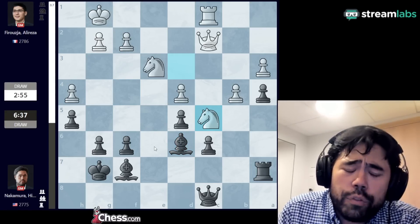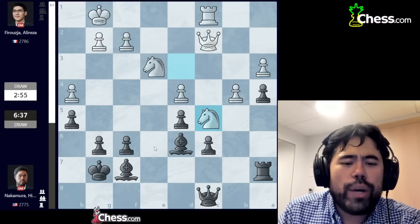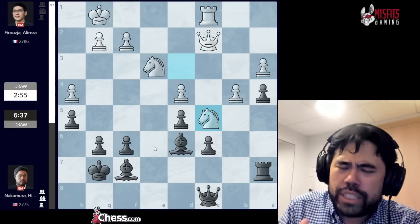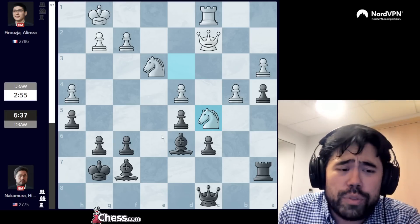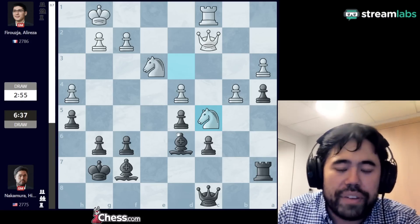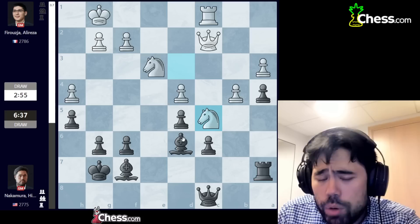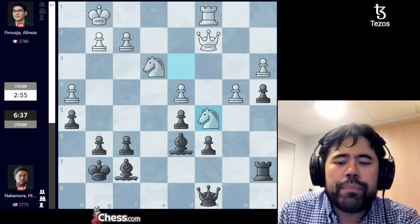Alireza plays knight d3, I play bishop d6 back, and Alireza plays knight c5 and offers me a draw. I choose to accept. This was a very difficult decision — I had about six minutes fifty seconds, he had about three minutes. The equation was: I saw Fabiano's game against Nepomniachtchi and thought Nepo was okay, which turned out to be wrong. Additionally, if Alireza had maybe a minute on the clock I would have continued, but with three minutes if I play one bad move I just lose too. So I make the practical decision and accept the draw.